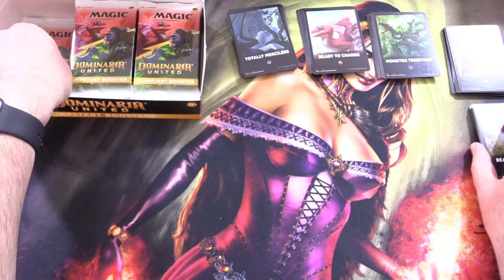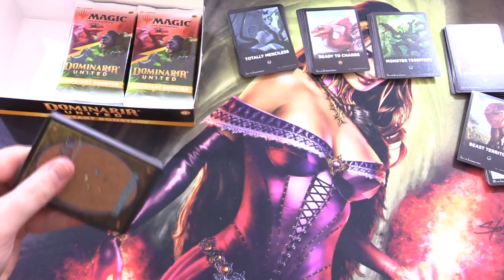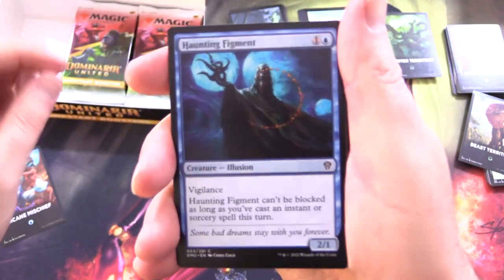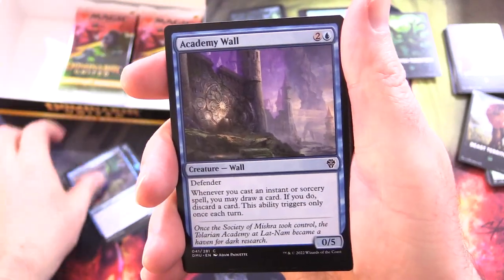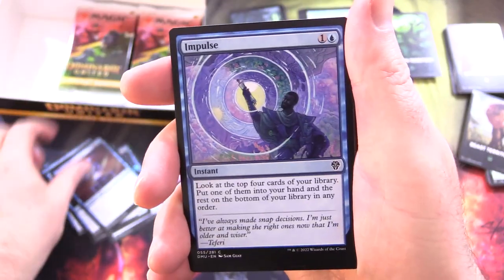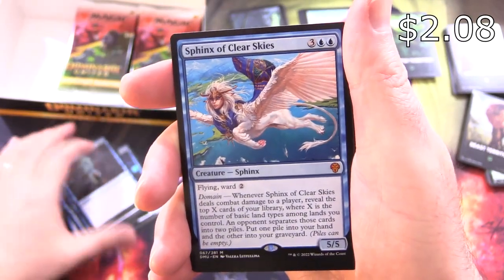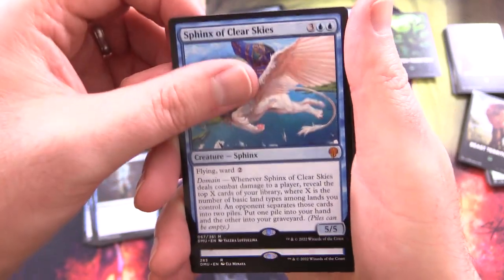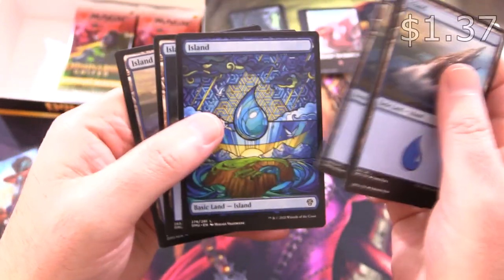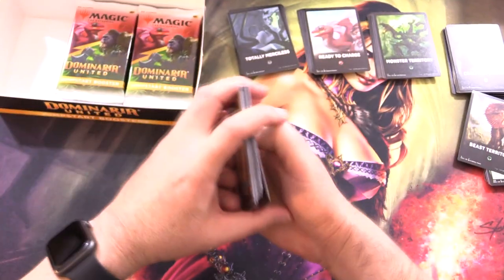Five themes — I'm guessing that means we have half of the themes possible. Arcane Mischief is another unique one. We've got Haunting Figment, Soaring Drake, Academy Wall, Talos Lookout, Frostfist Strider, Djinn of the Fountain, Impulse, Shore Up, Combat Research, Impede Momentum, and a Mythic — Sphinx of Clear Skies! Also Cosmic Epiphany. Then just some Islands for basics and foils at the end. A nice one — got a Mythic out of the deal.